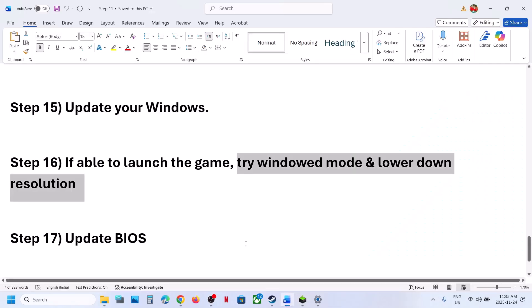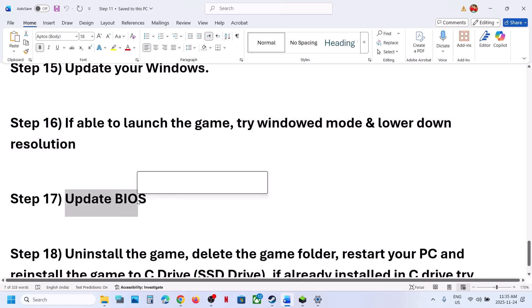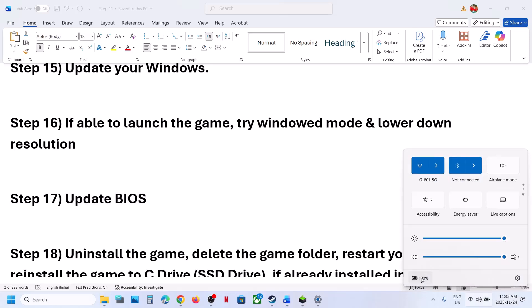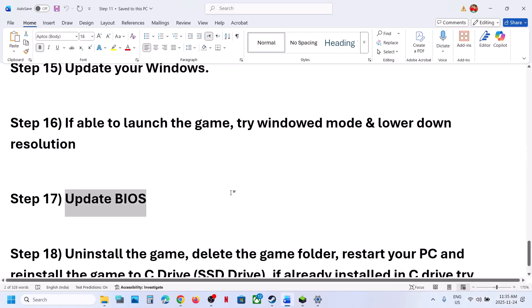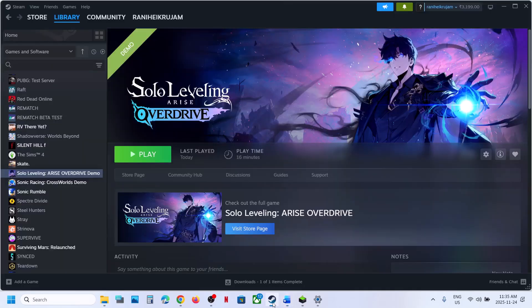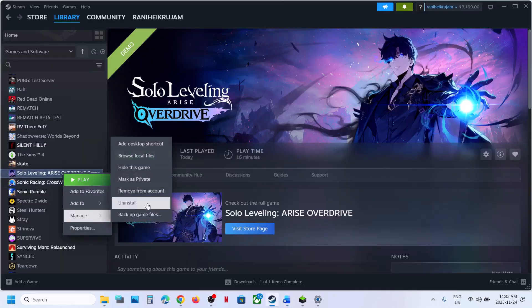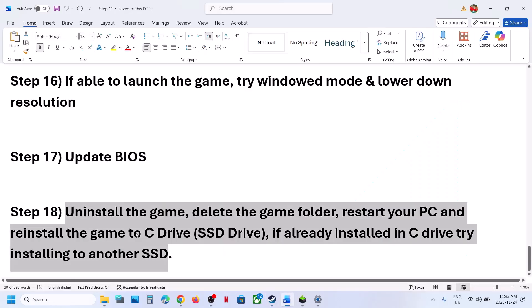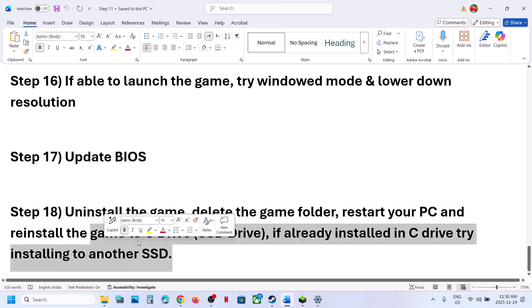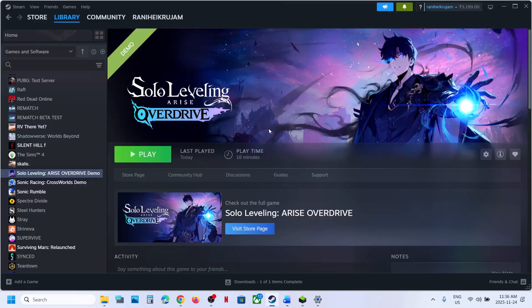The next step is to update the BIOS. Go to your system manufacturer's website, select your model number, and update the BIOS. For laptops, make sure the battery is above 10% and the AC adapter is connected when updating the BIOS. The last step is to uninstall and reinstall the game to a different drive. If nothing is working, uninstall the game and install it to the C drive. If it is already on the C drive, try installing it to another SSD and check.